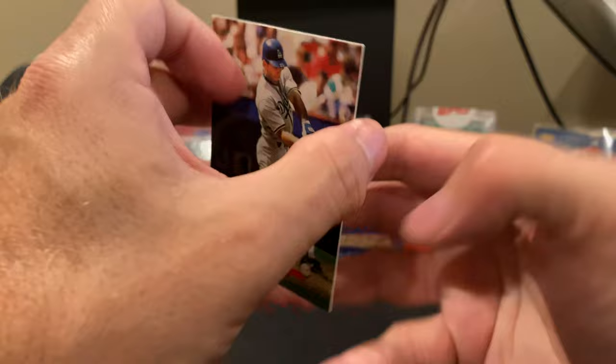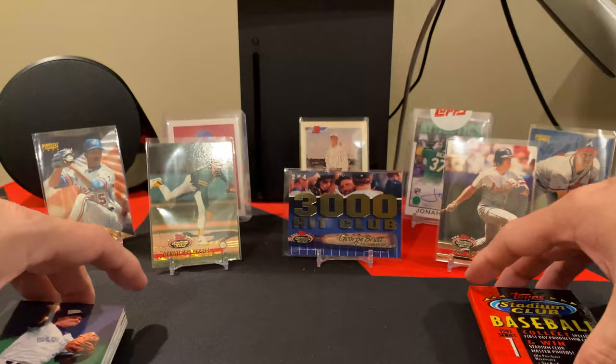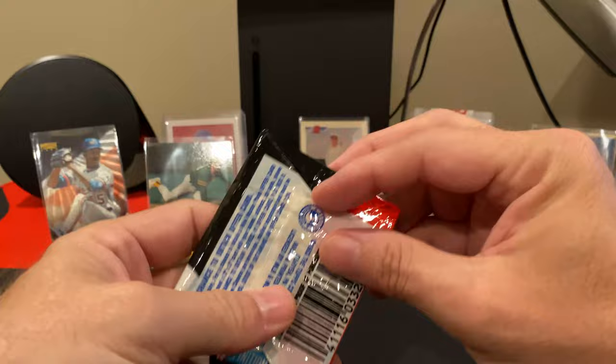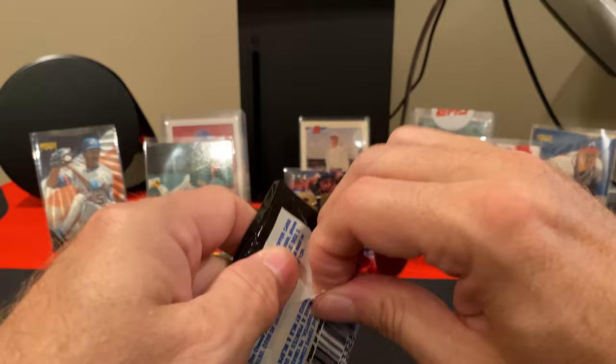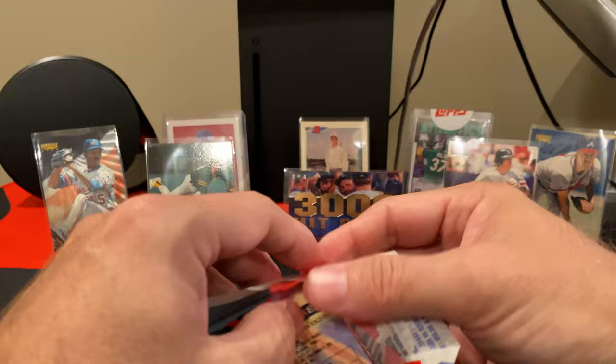There are 10 of those member's choice cards, so hopefully we pull most of them — otherwise I'll have to buy more Series 1. But we should be able to get the entire set. Two videos, two rips, and two member's choice cards. And a partridge and a pear tree — that was our musical interlude.